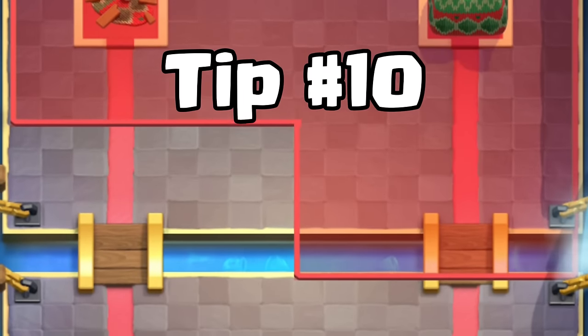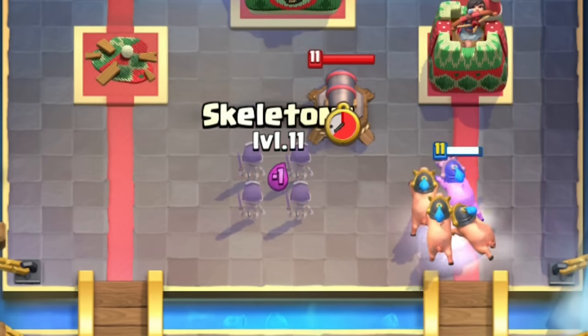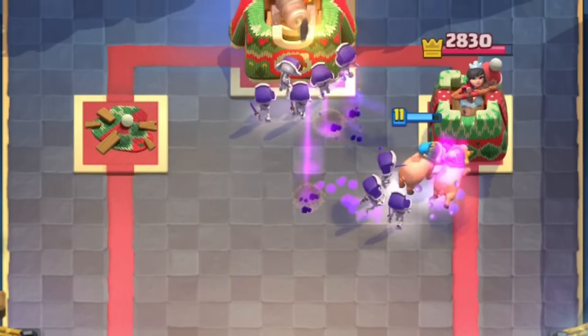Tip number ten. When going for the second tower and you know your enemy has a building, place your Skeletons to the pocket and they will most likely connect to the enemy tower. They might even three-crown the enemy.